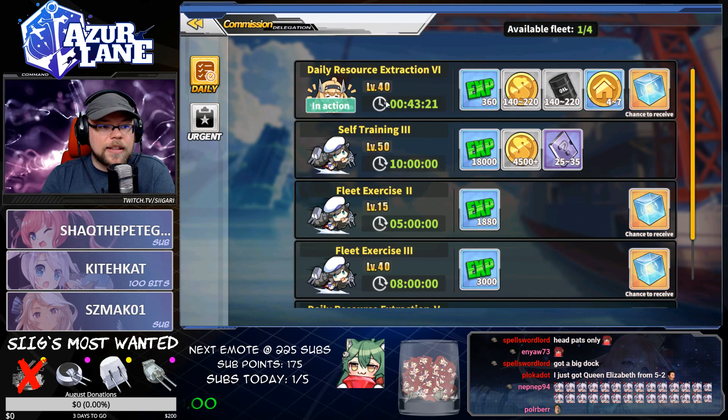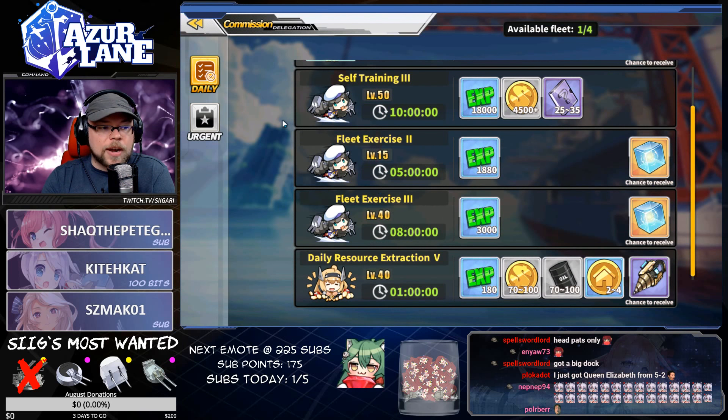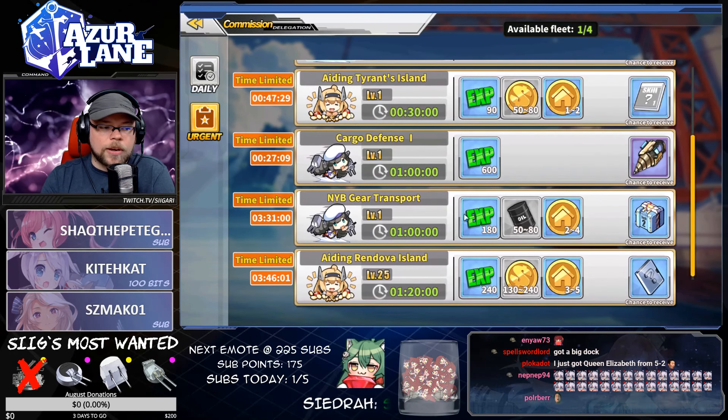I always try to prioritize oil and gold commissions whenever I can. You'll see here that I'm running an oil and gold commission and the rest of my daily commissions are not running because I'm running two urgent commissions right now. Anytime that I can get oil, I go for it. And we're going to run this commission now.